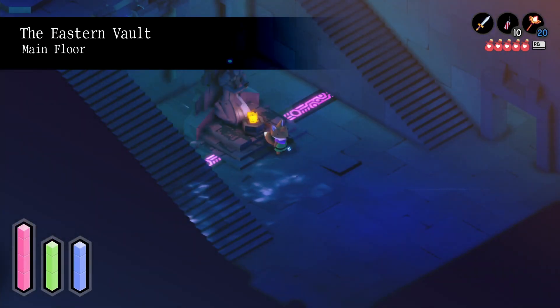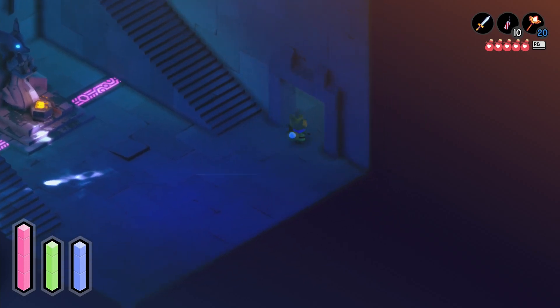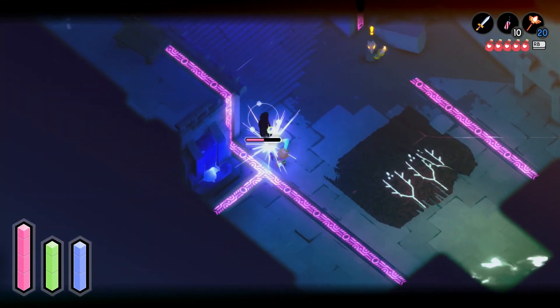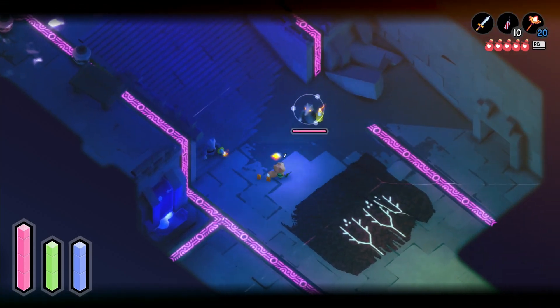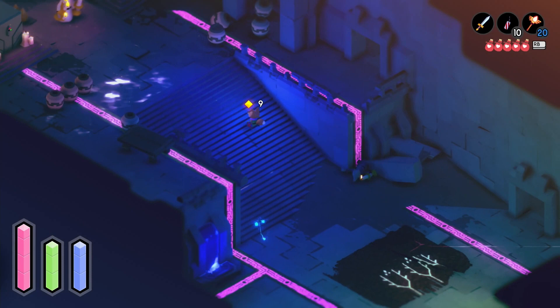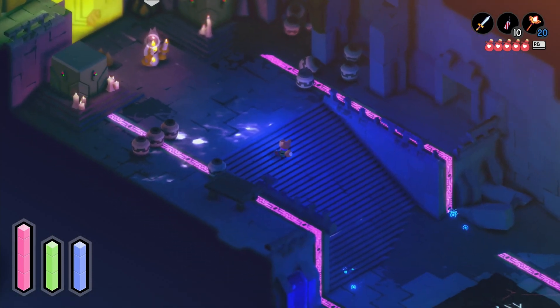Hey everyone and welcome back to part 7 of our Tunic playthrough. Last time we left things off in the eastern vault after we'd sort of prepared everything to open this door at the top of the staircase. And now we're going to go on inside and see what we come up against.